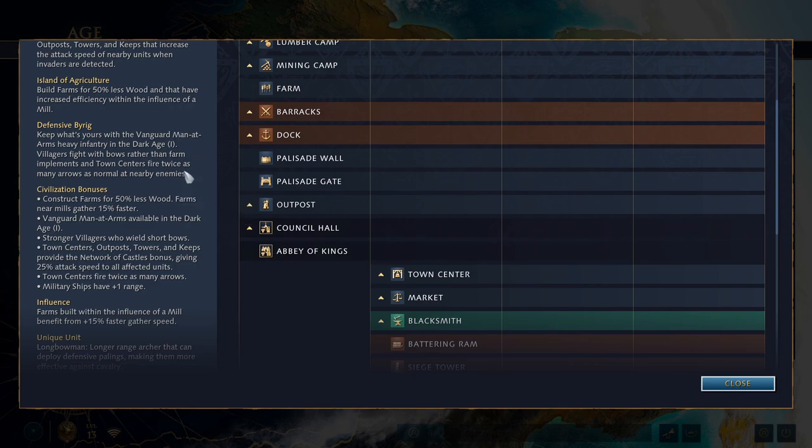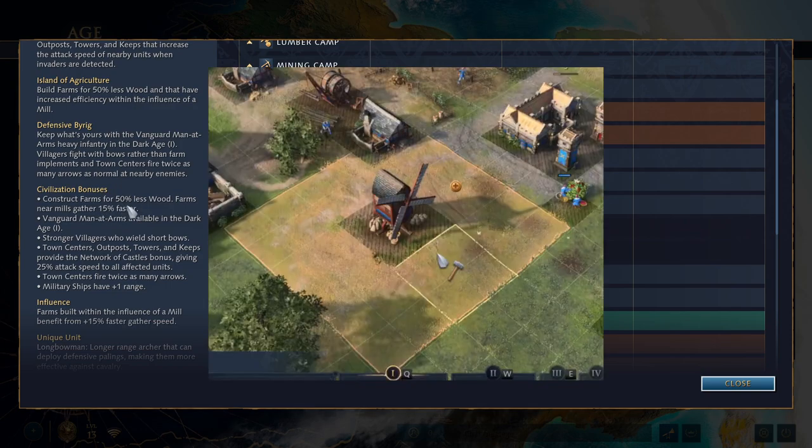I'll put up on screen what exactly that looks like in the in-game user interface, but it's pretty clear how you should be orienting your farms. Farms and mills are all 2x2 buildings, so you plop a mill in the middle and then you can perfectly place 8 farms around it for maximum efficiency.